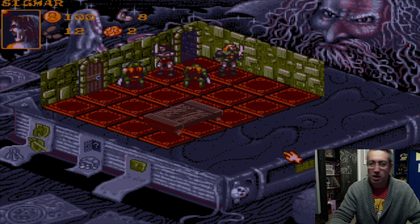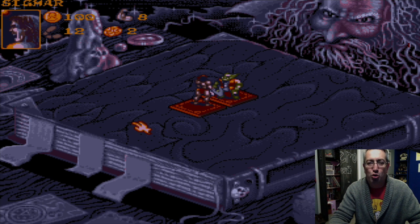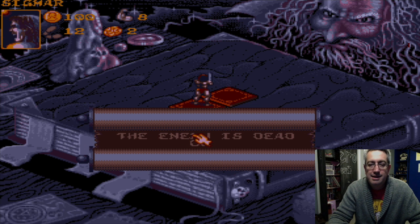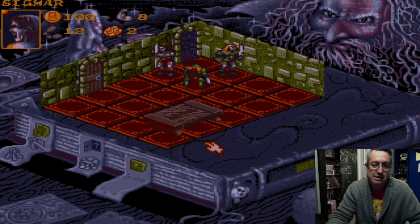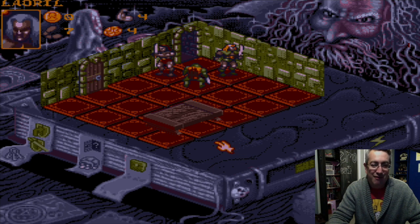Of course now I get the 12 and I don't actually want to move. Sponge, you worthless, worthless character. Let's attack that orc. Death to you, orc — filthy slime. The enemy is dead. He's dead, Jim — but there's no Jim here. Actually there is — James May. I forgot. We do have a Jim.